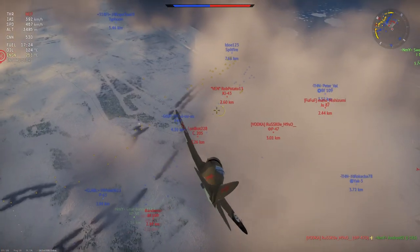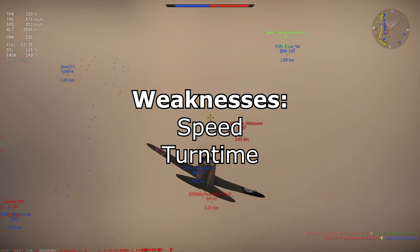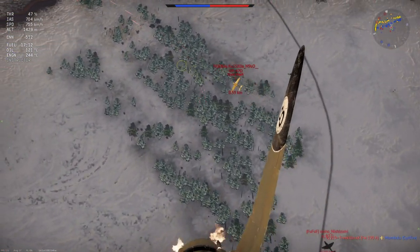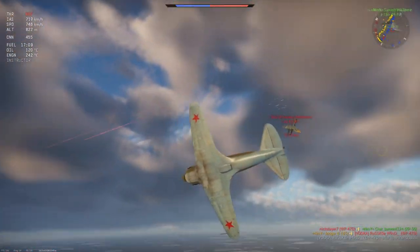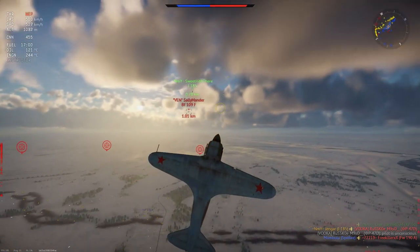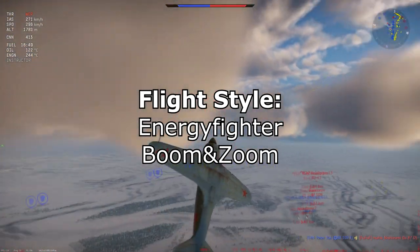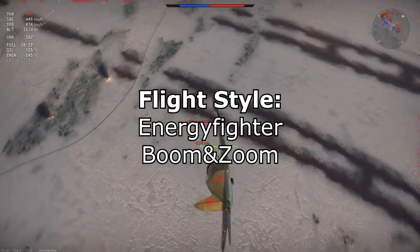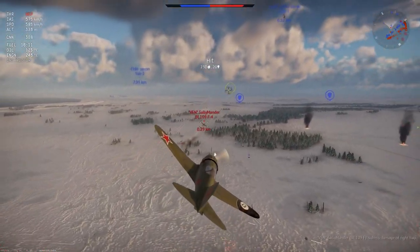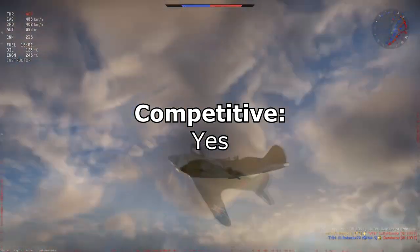Weaknesses of the I-185: cruising and maximum speeds in a straight line are not fantastic — it's not the fastest plane. Maneuverability, especially turn time, is not great. Good roll rate but lacking turn time — again like the Fw 190. Flight style: it can perform both boom-and-zoom and energy fighting well. The dive window before ripping is much better than the Yaks, so you can actually boom-and-zoom effectively. Is it competitive? Yes, absolutely.